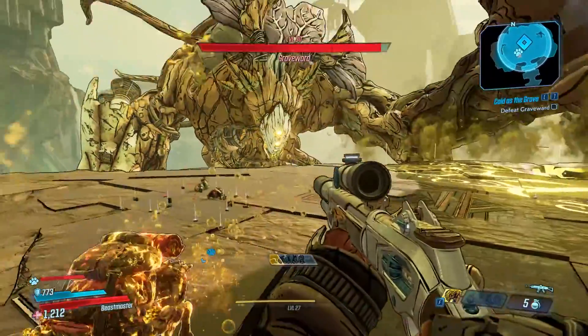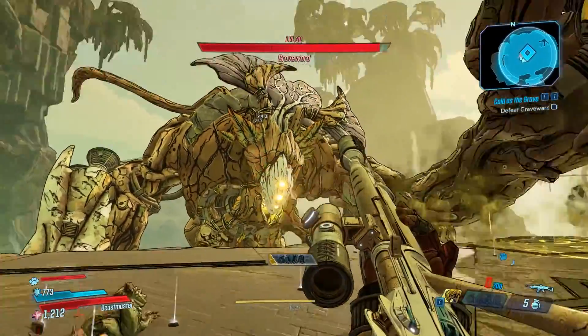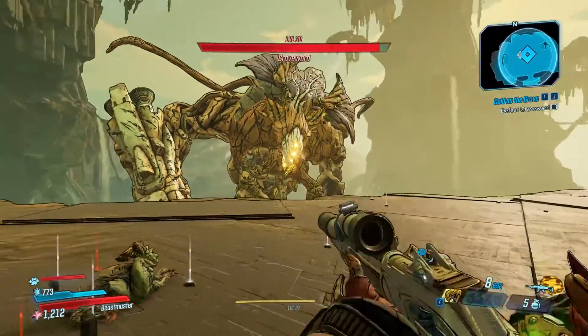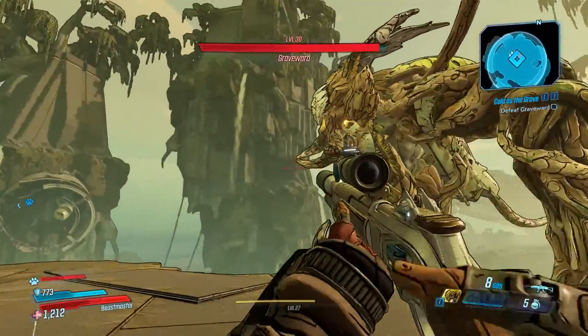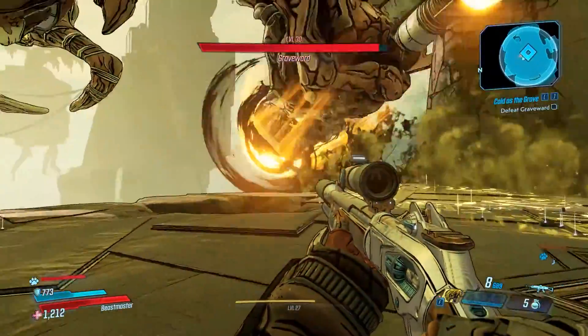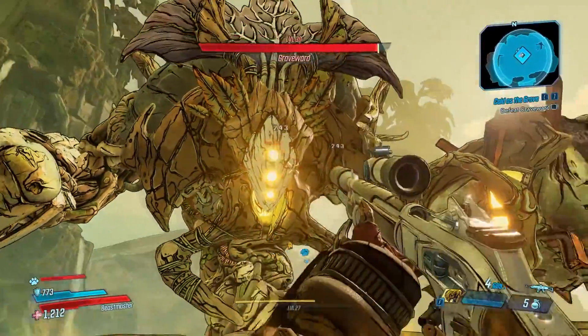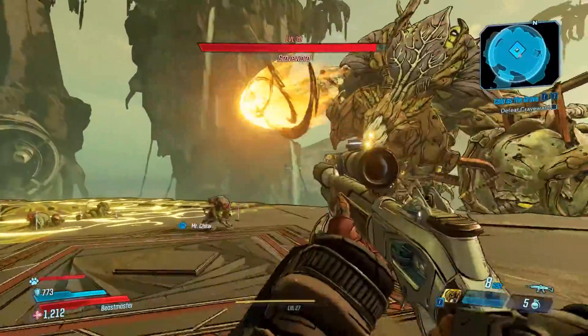As always with any boss fights you should try to hit the highlighted areas. In this case I should have aimed for his left hand which was exposed. It's difficult to know what to shoot at, but in general highlighted areas are a good thing to try to hit, because they are usually critical hits.